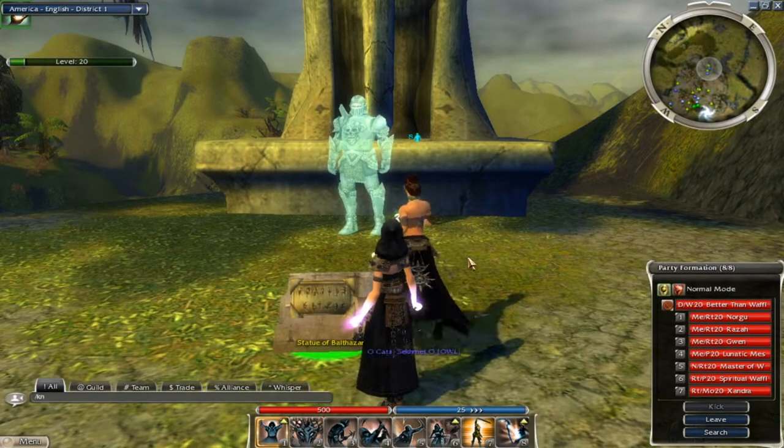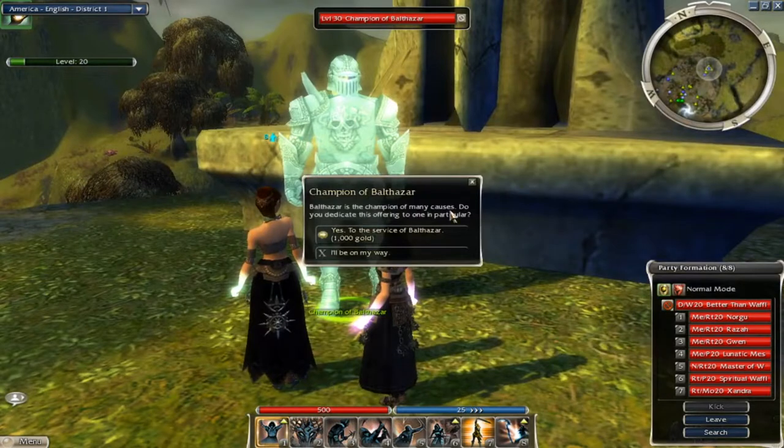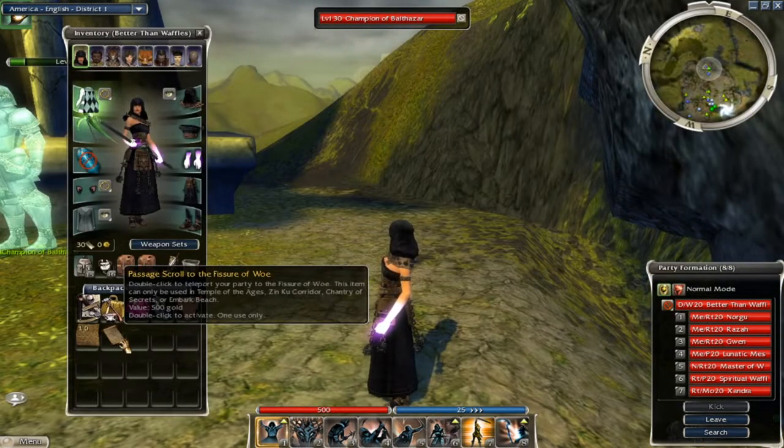Then go to the Statue of Balthazar and kneel to summon the Ghost, unless he is already there. You can talk to him and it costs 1 Platinum to get into the Fissure of Woe. You can also use a Fissure of Woe scroll in either of these locations, including Embark Beach.